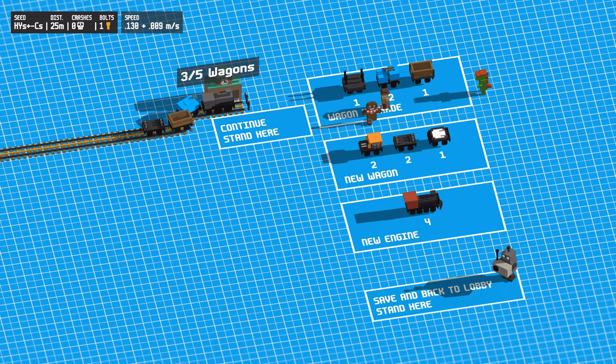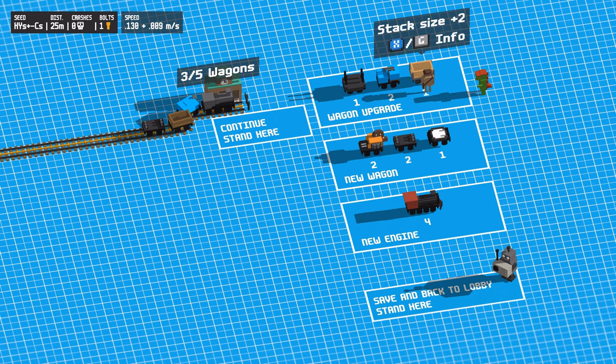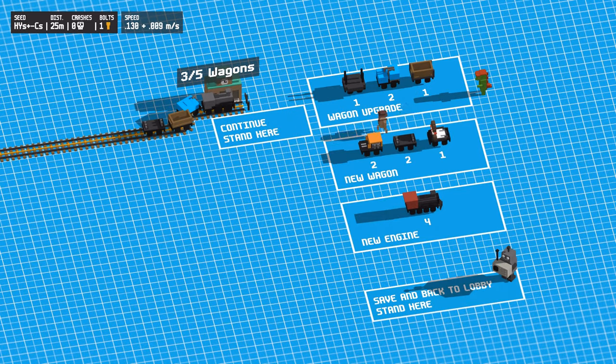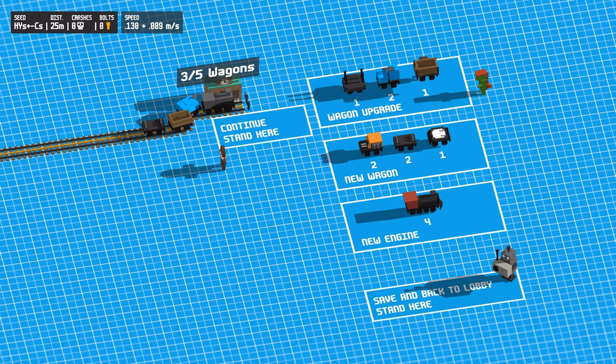Crafting speed is the speed the rails are being made — that wasn't such an issue. I think stack size would be nice because we can stack more stuff. Auto mine — I think it auto mines what the track passes. Range 3, so 3 blocks away. Not that much but not bad. We should definitely get this. It's an upgrade so I pick it up and put it in this place. It allows you to add another wagon. We have 3 of 5 wagons now, so we need to decide what everyone will be doing and only that.